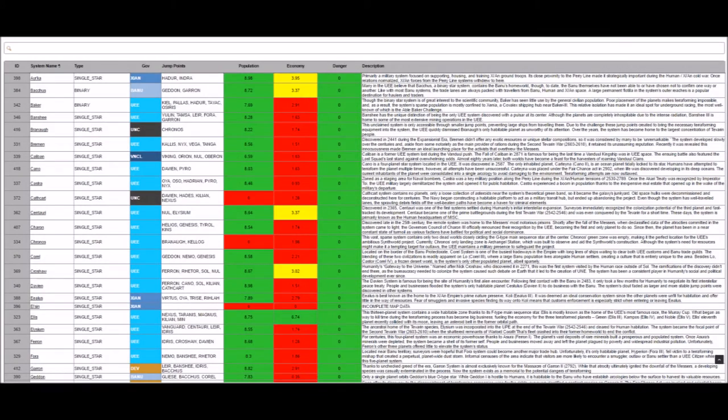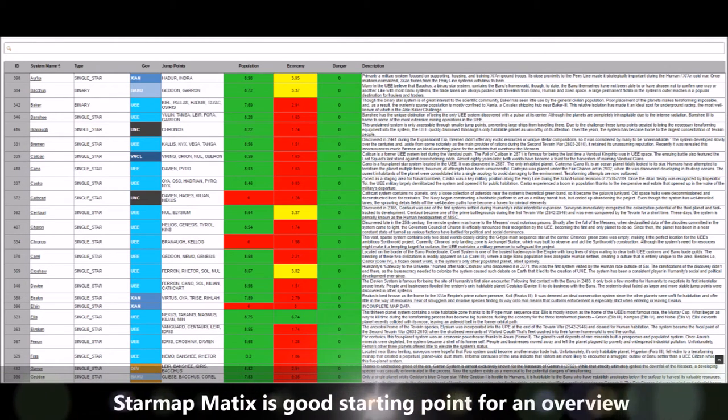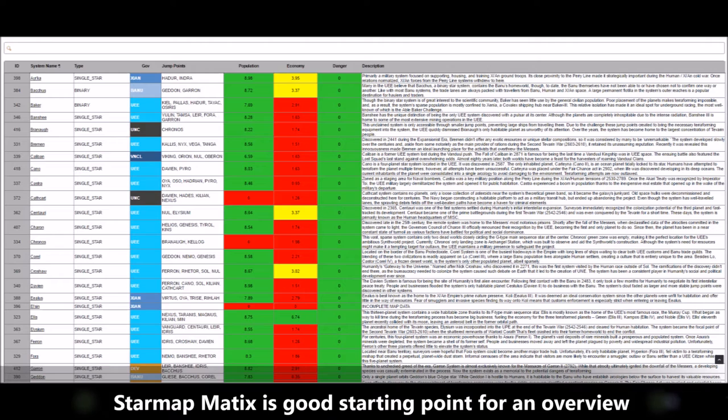Let's take a closer look at my star map matrix. Again, this lists all known star systems and is intended as a quick way of scanning basic star system information. It assists in identifying systems that may warrant a more detailed review. It's designed to answer 'which systems' type questions: which systems contain binary stars? What are all the systems governed by the UEE? What are all the systems governed by the BANU? What systems have high or low populations, economies, and/or danger?